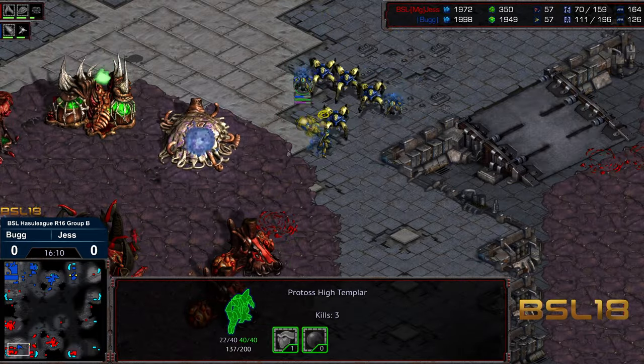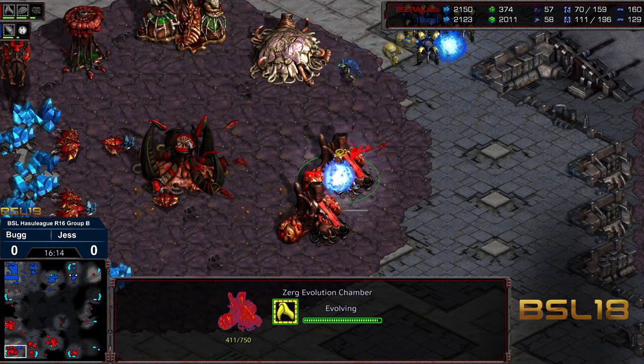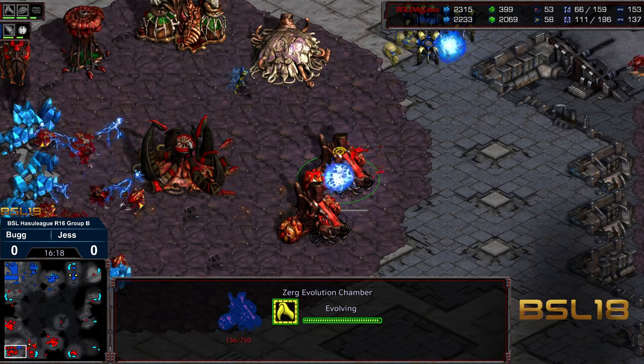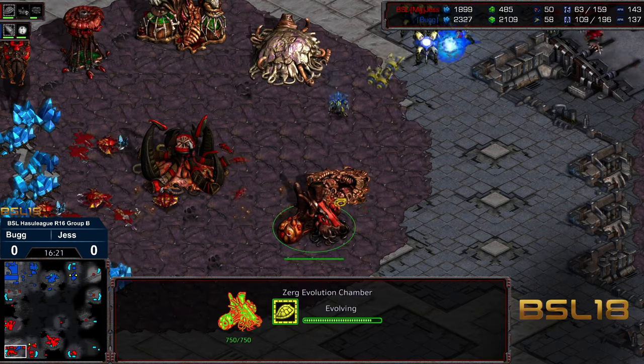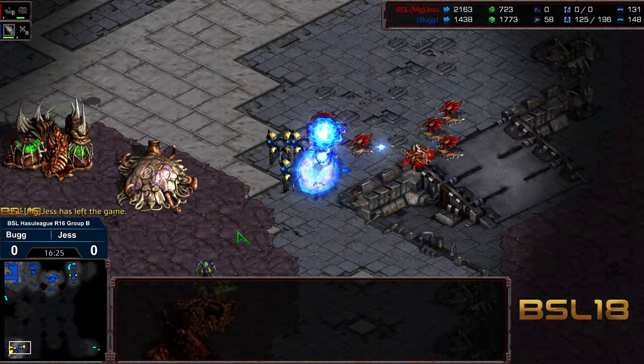The observers still stand. We got some high templar — are we gonna morph into Archon here? We got an Archon morph. Nothing going right for Jess. Is this going to get taken out before that plus one weapons finishes? I think it might. So it's gone — that's additional wasted time. And Jess gonna GG right there.